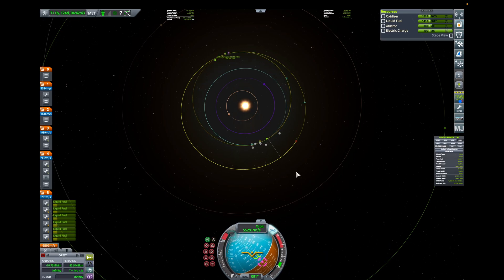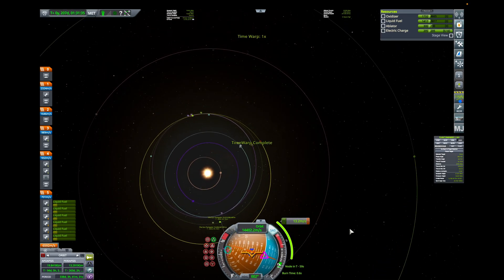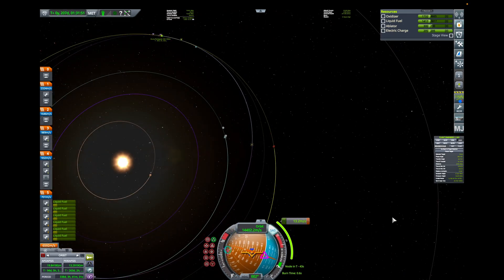The mission itself is just the same as any other Duna roundtrip. Burn in low Kerbin orbit to achieve a Duna intercept, then a mid-course correction burn for aerobraking periapsis.